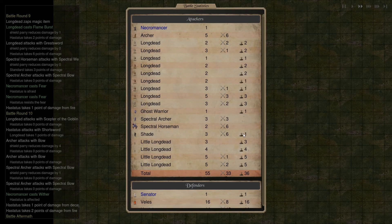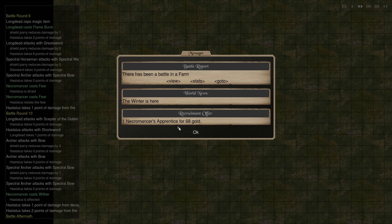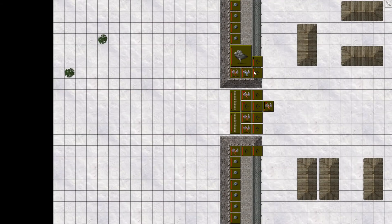That was a bad call — we lost 36 units in this one. Lost a shade, a ghost warrior — whatever on those — but pretty much nearly all long dead. We got about 20 or 19 units left. We did however take out his army here at least, so that's good. It said we gained spoils of war, but we didn't in fact do that.